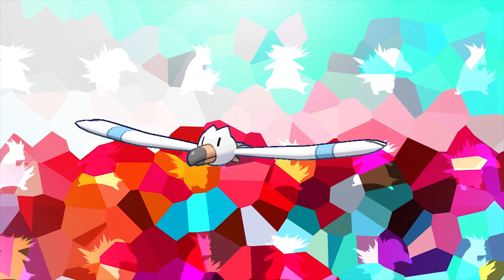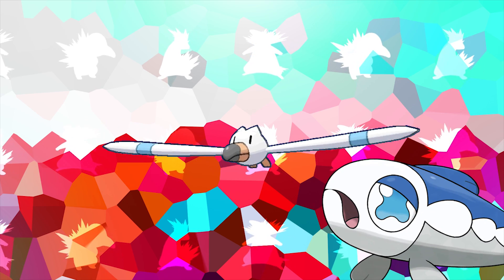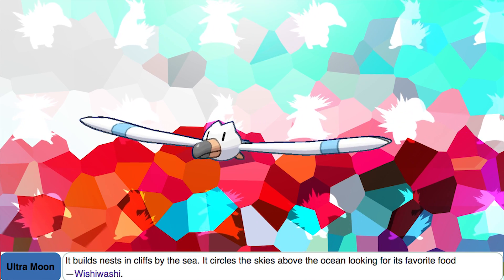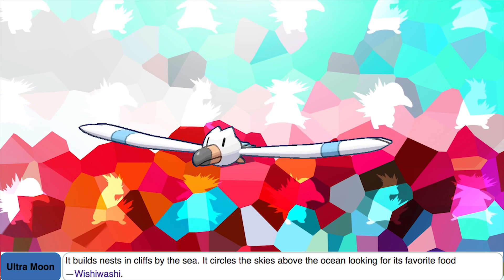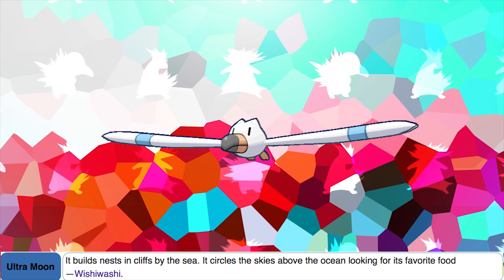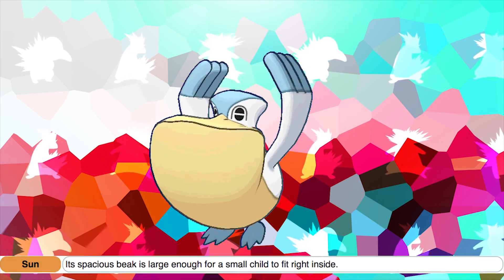According to the Pokédex, Wingull's favorite food is actually wishy-washy. Its Ultra Moon Dex entry states that it builds nests in cliffs by the sea and circles the skies above the ocean looking for its favorite food — wishy-washy.